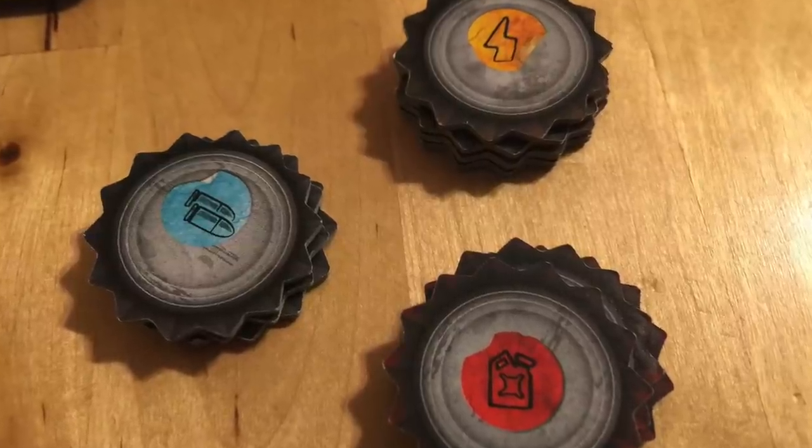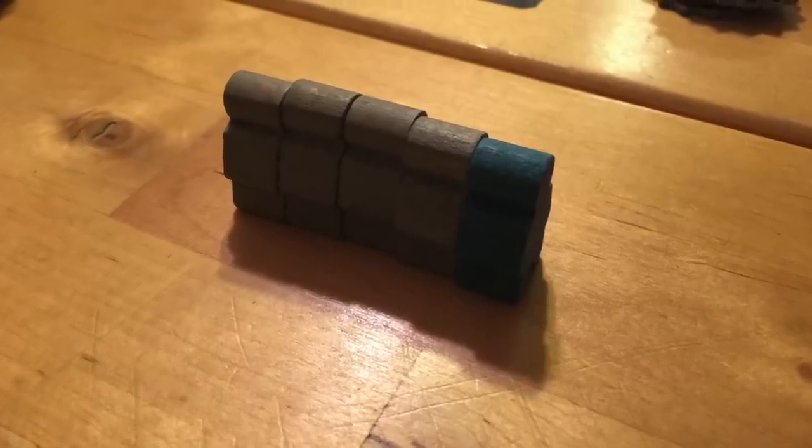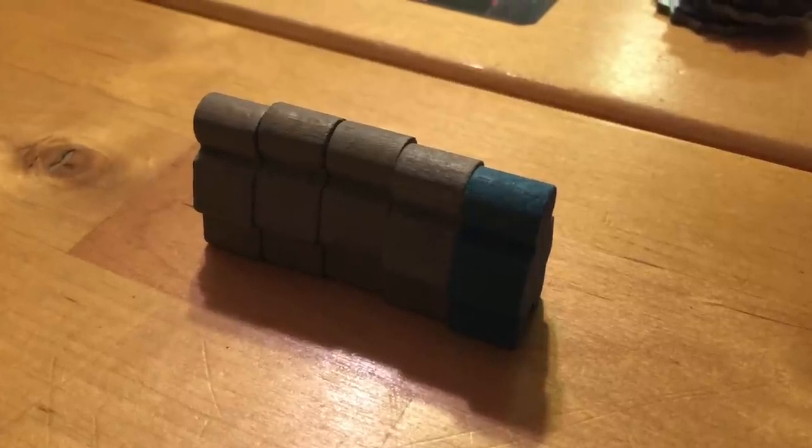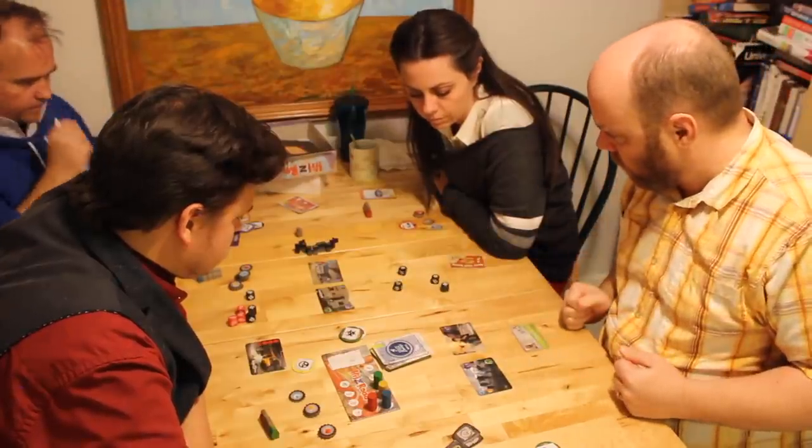You've got three kinds of resources in this game — different kinds of bottle caps: gas, ammo, and adrenaline. You each get a certain amount of those at the beginning. You also get a survivor who represents you and then about four other survivors that are tagging along in your party, and your job is to try to get as many of them across the country as you can, or at least just you.